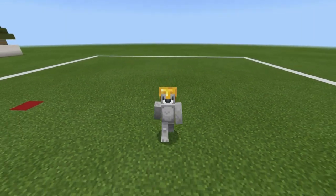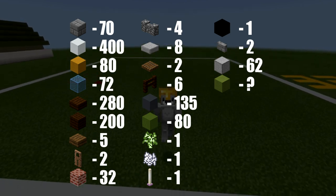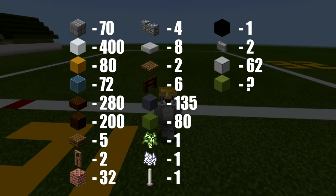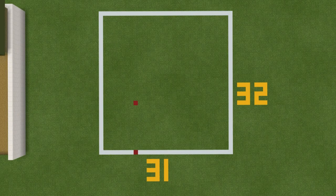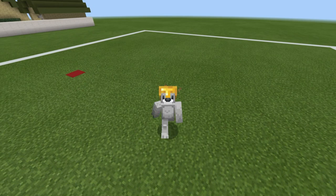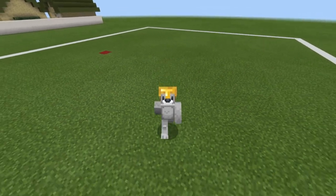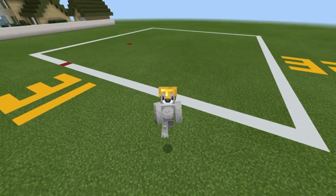Just before we start building everybody, here are all of the materials that you will need to make Coop's House. Please make sure that you have access to all those materials and enough of them as well. The amount of space required to make the house is a 31 by 32 block area, as represented by the white concrete grid on the ground, which you are of course more than welcome to make. Pause the video if you have to. Make sure you've got enough room and you're ready, and once you are we can begin.